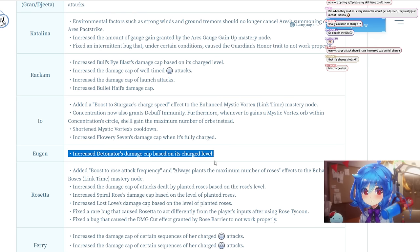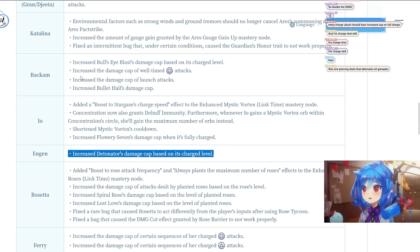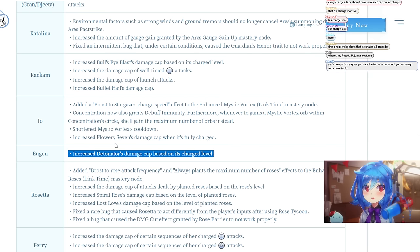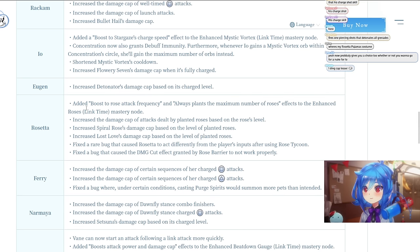Oigan's Detonator is his charge shot skill. It's similar to what they did with Rackham — since damage cap is easily reached, damage cap increases become more valuable and make it actually worth charging. Otherwise there'd be no reason to charge it at all.